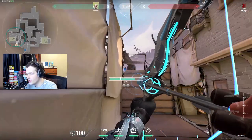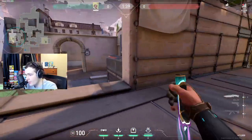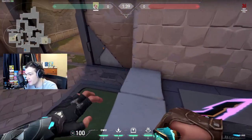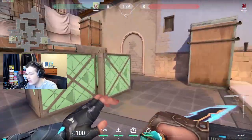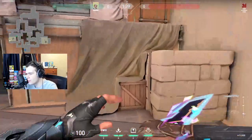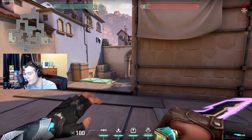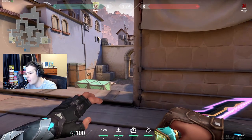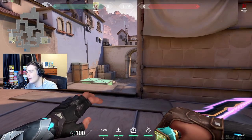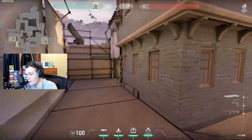The recon dart I use for retake every time is this one right here — you can shoot it from back here or come up close and do a jump shot so you can enter with it. This will usually get one or two pings and clears every single corner on the entire bomb site besides this one spot. You literally can't sit anywhere else. So that's basically how I retake the A bomb site — I come with my teammates, recon, drone hell, shock dart generator, and call out everything so we can time the push together.